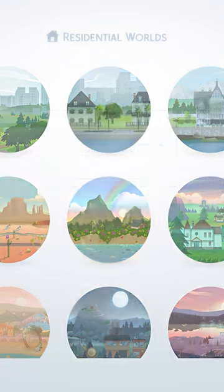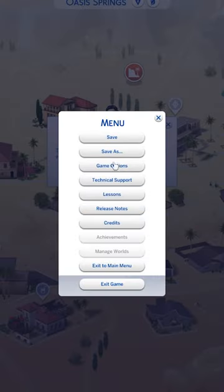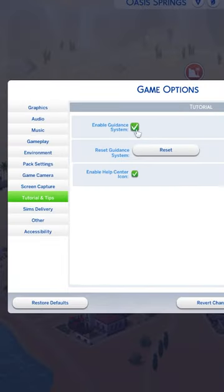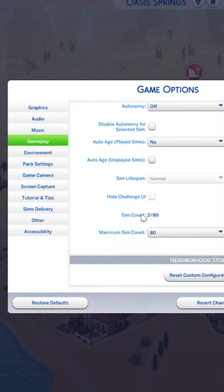If this assistant Emily is doing your reading and she comes up at every single thing and you already know how to play the game, you can get rid of her. You just have to click Game Options, Tutorial, and just untick. A lot of stuff can be found to mess around with just in the options themselves.